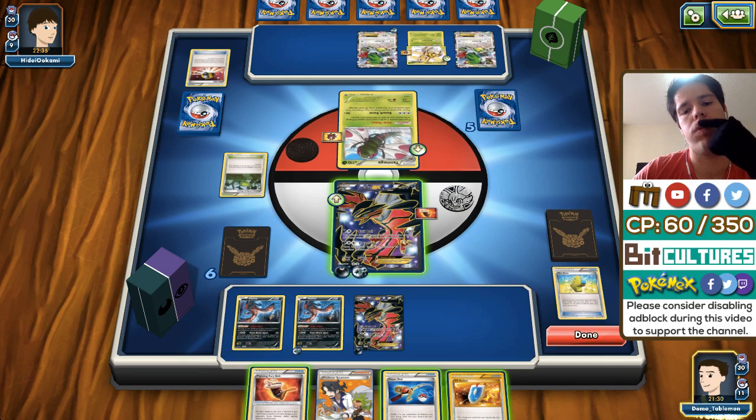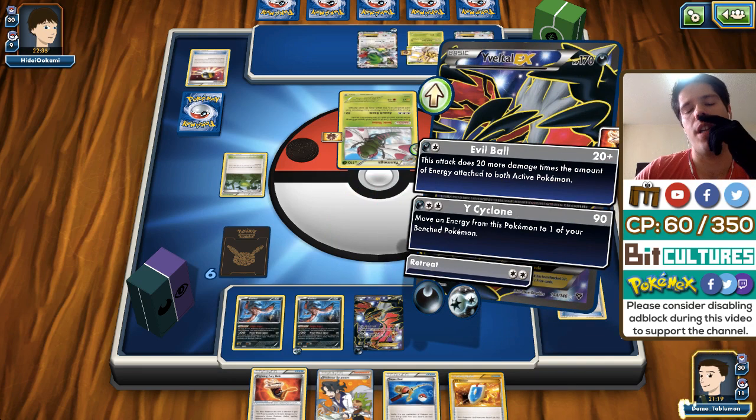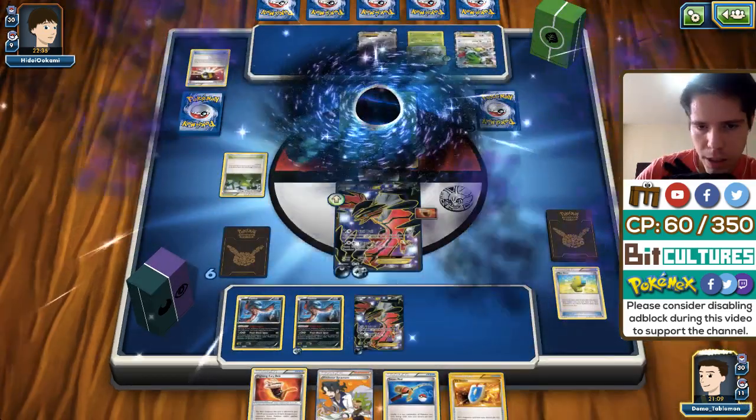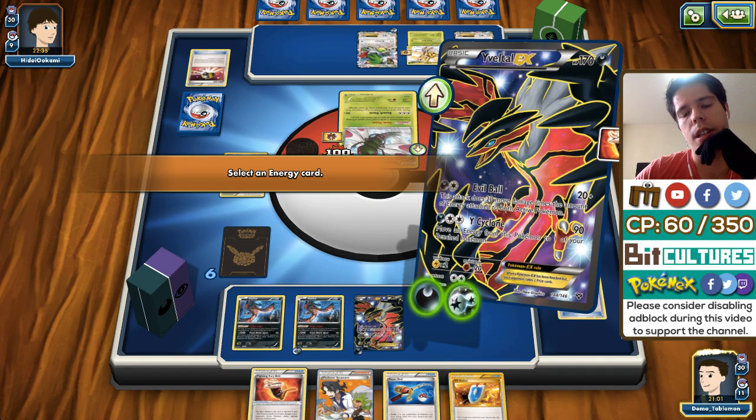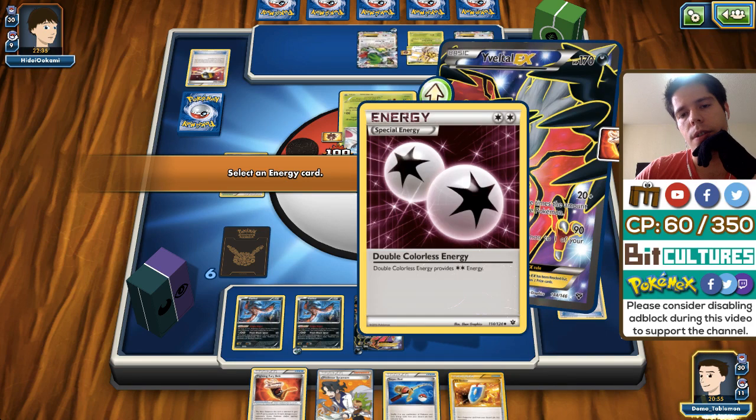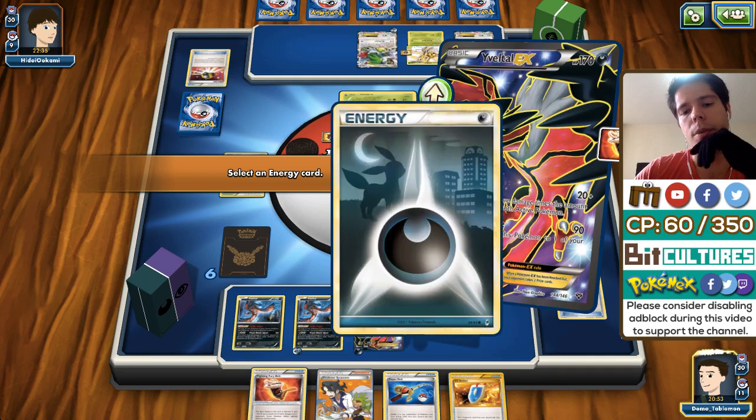This is all I'm going to do for now. Mew might get KO'd but that's not a big problem, and having another DCE in hand is really good — we can start dealing a ton of damage to Yanmega Breaks. My opponent immediately has Yanmega Break. Maybe I should have attached to the Fright Night Yveltal instead — that definitely would have been better now that I think about it. Maybe just outright Sycamore.